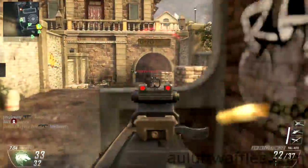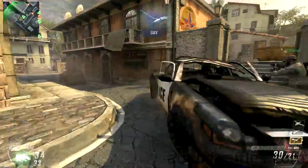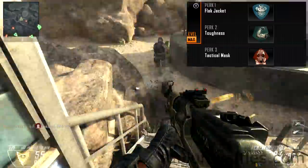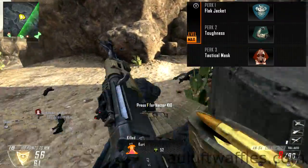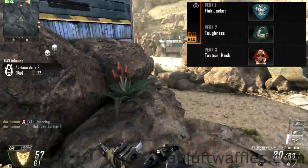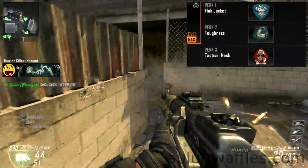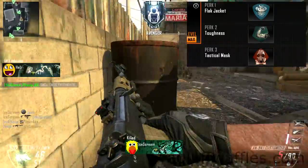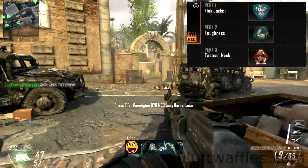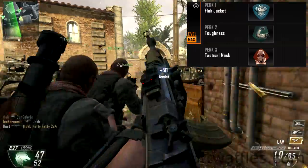Since you can be a bit more aggressive, Flak Jacket and Tactical Mask are very useful to resist the impact of tactical and lethal equipment — some of it anyway, as the EMP grenade is still pretty powerful. Because you're going to be using the aim-down-sight feature often, and flinching is annoying, Toughness reduces that flinching and makes it easier to hit enemies. It's a very standard perk and there's not much else that's really important in the Perk 2 slot.